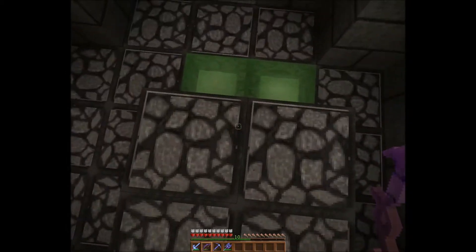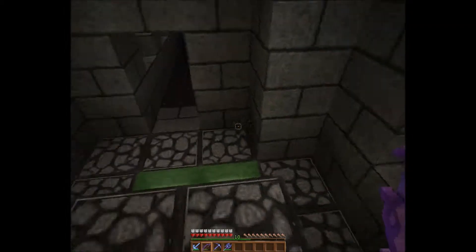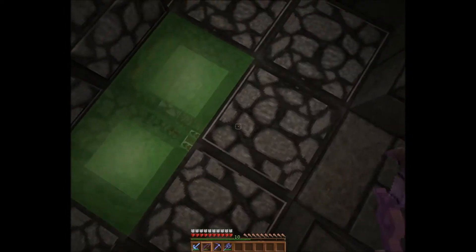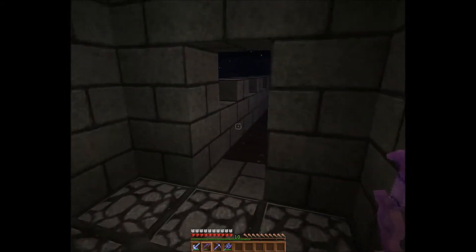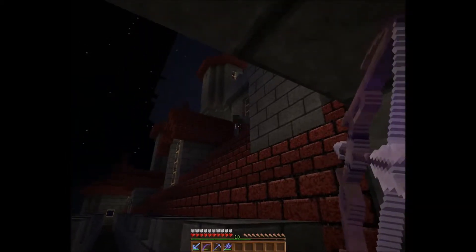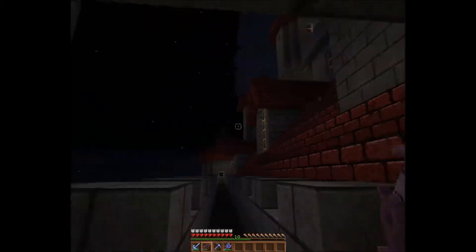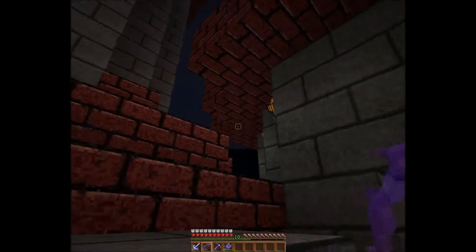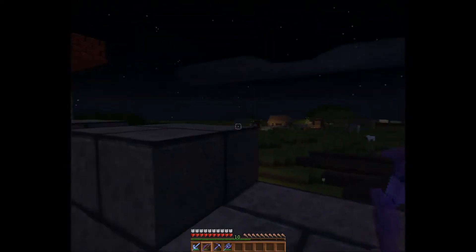I decided to cover up the extended piston with a few furnaces just to make it look nicer, and also to stop me falling back down. You can just see through the slime down to that piston. Now I'm up here in the dark again — oh, I can see a zombie! Get rid of him. I love that infinity bow.